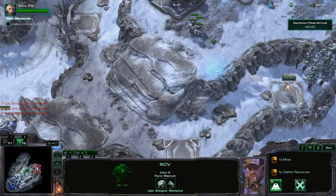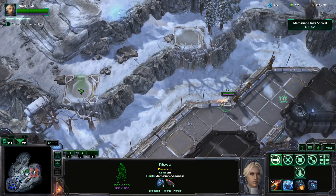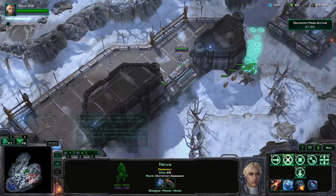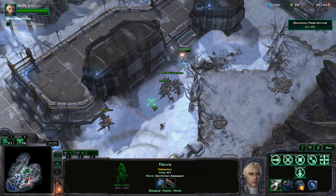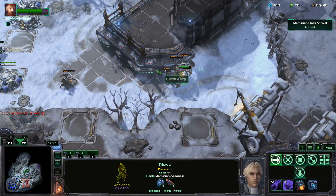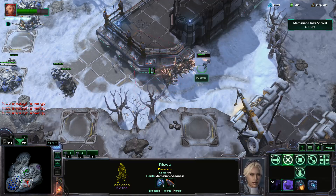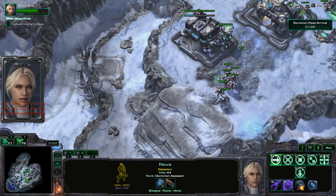There are a couple different strategies you can use for this. They even have little spots right here and here where you can put bunkers down. It's definitely a viable option to use Marines and put them in those bunkers. But I found that it's easy enough to just beat this mission without even using those bunkers — just mass up a ton of Reapers and use Nova. With enough micro, you should be fine.